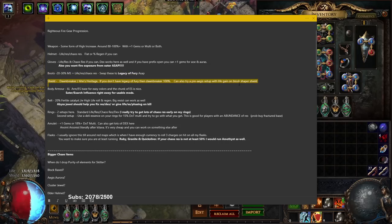For your shield, right off killing Kitava I would grab a Dawnbreaker or an Ahn's Heritage. If you feel like your regeneration is awful, grab a Rise of the Phoenix first and then gear into one of these, as they offer better mitigation overall. Dawnbreaker is generally better.